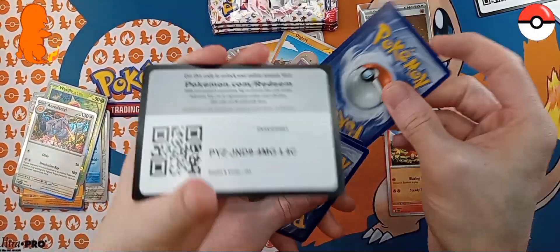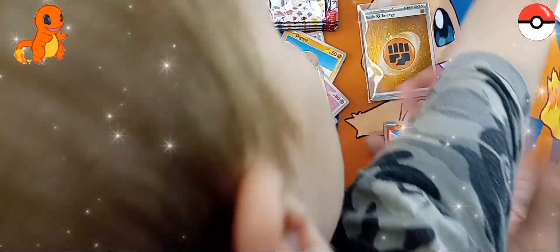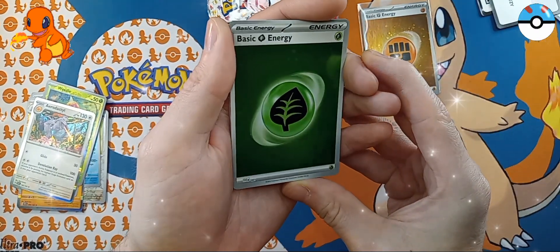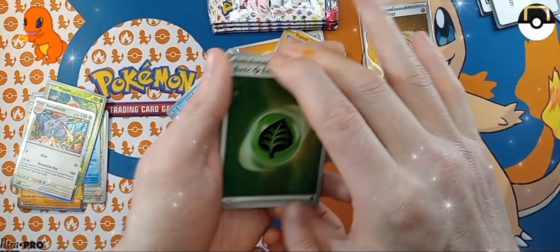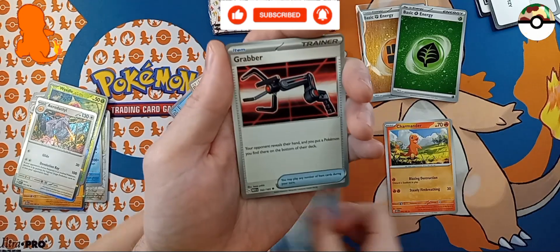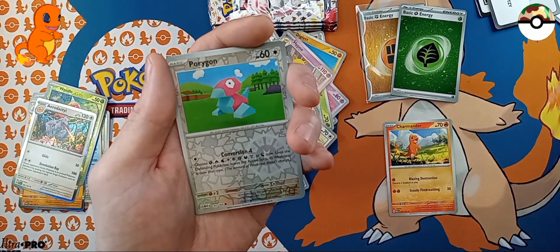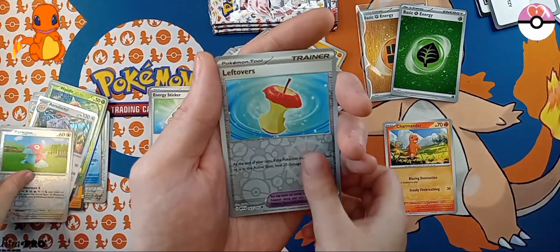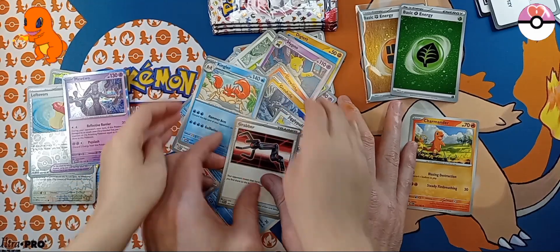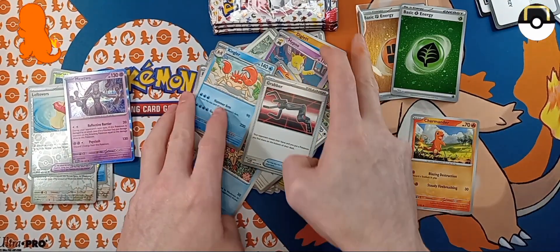Double card for you. Is it a Cosmo? Oh, it is! Look at that. Watch the camera. Any swirls? No swirls. We got a Geodude, a Jigglypuff, a Staryu, a Grabber, a Kingler, Energy Sticker — those are energy stickers — Porygon, and a Mewtwo! Holy moly. Someone pulled that in the box. I think this is the very first one that we pulled of this, so we definitely need this.